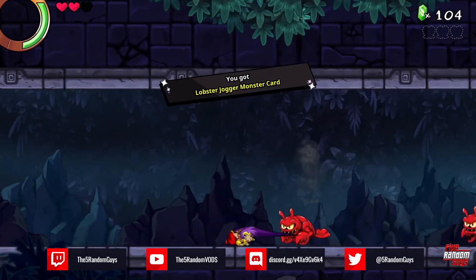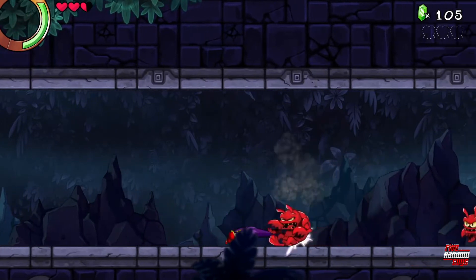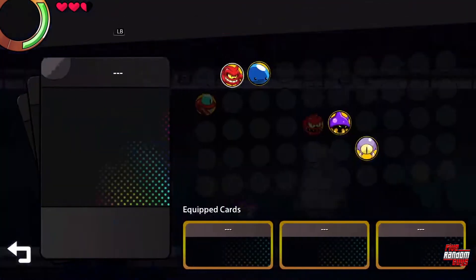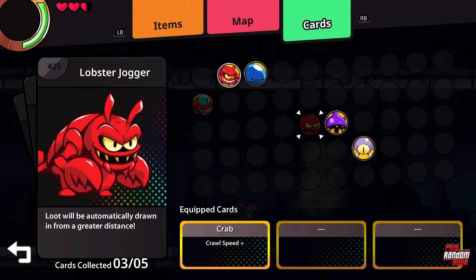Lobster, jogger, monster card. You're over here. Loot will be automatically drawn in from a greater distance. I need two more.